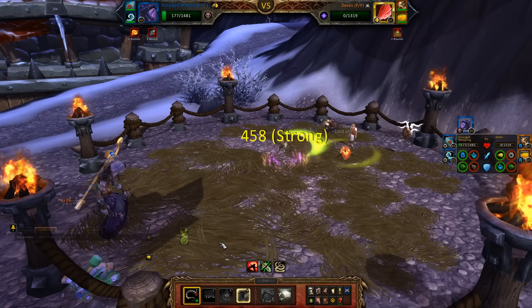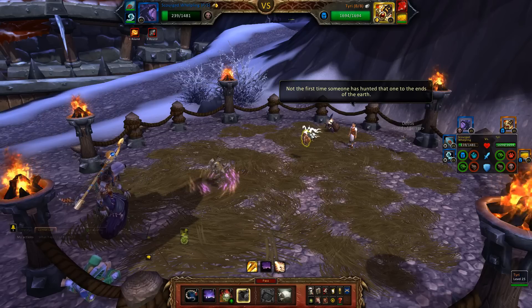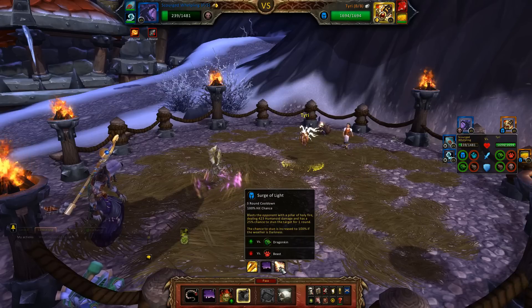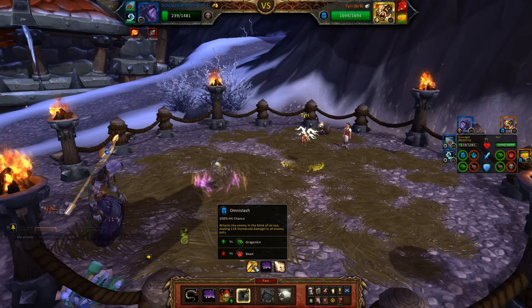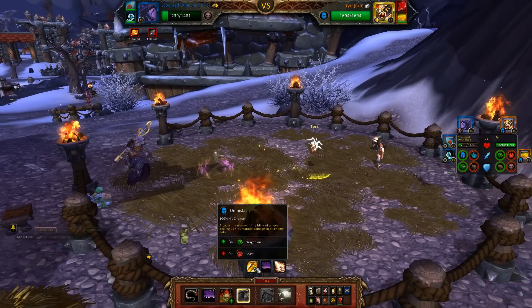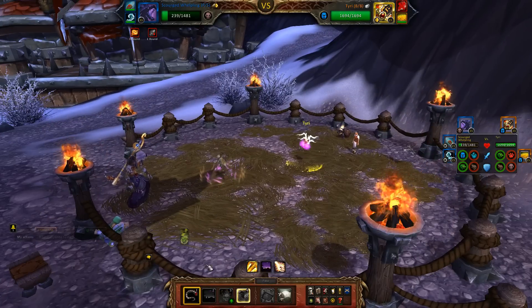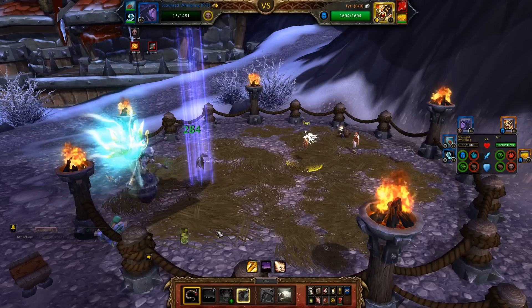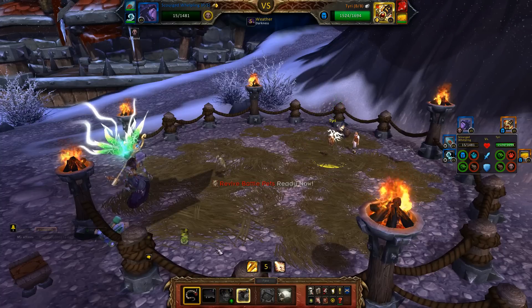458 — a nice critical! Now we are up against Theory. He is very annoying, honestly, as an AoE thing dealing 118 humanoid damage to all enemy pets. Maybe we can get a few more sweeps in, do a little bit of extra damage. There you go — 208, not too bad.